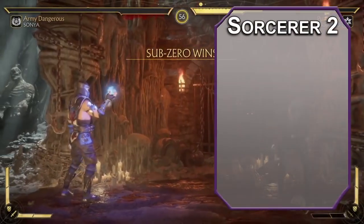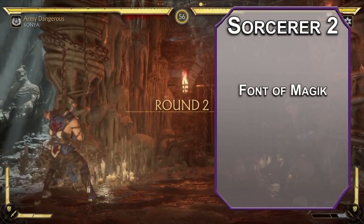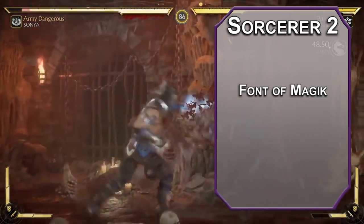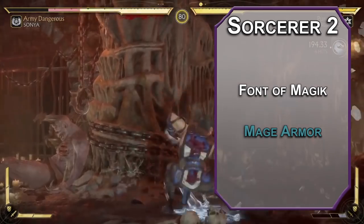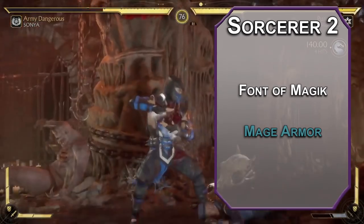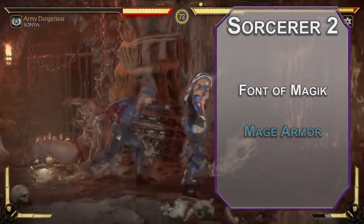2nd level sorcerers get a font of magic with 2 sorcery points — you get another one every time you level up in this class — and that helps you recover spell slots at this level. For your spell, grab Mage Armor. It gives a target you touch AC equal to 13 plus their dexterity modifier while they're not wearing armor. It's not concentration, lasts a whole hour, and could help out a squishier party member. You've got a whole clan of ninjas to protect.